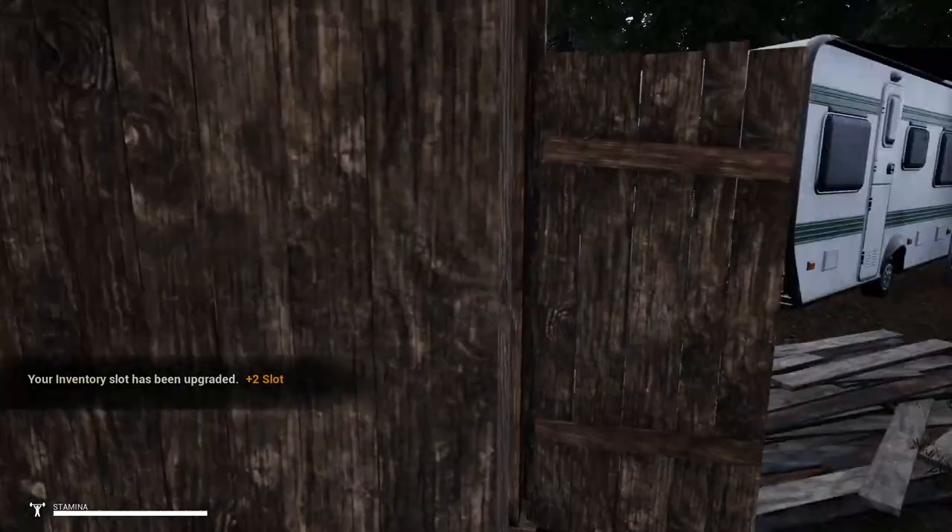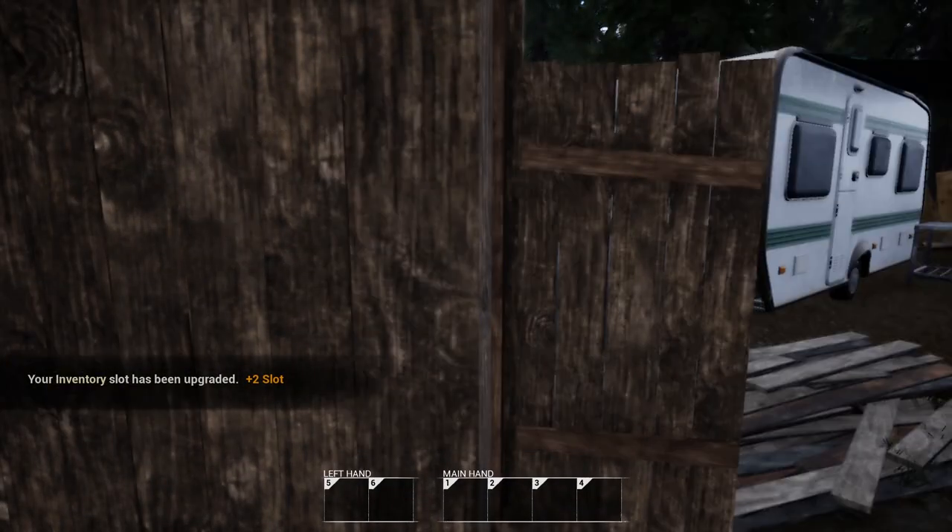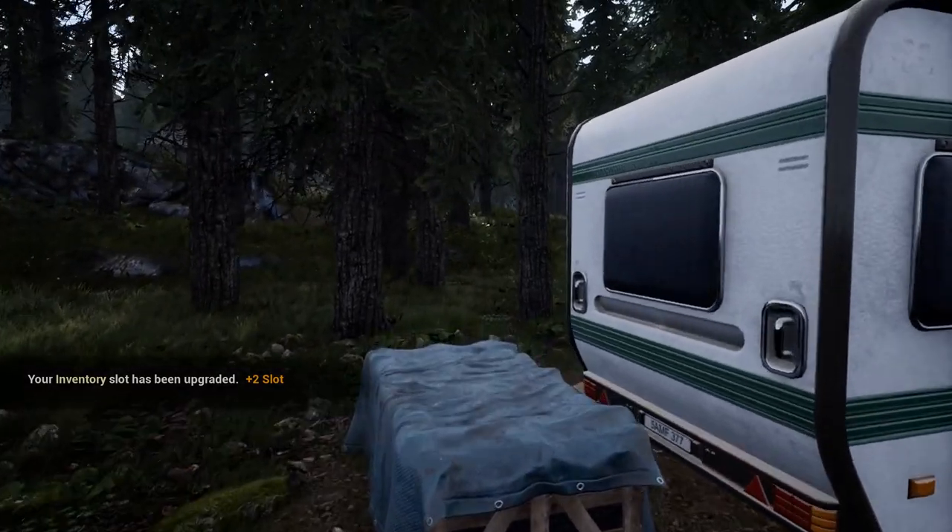A couple of houses right here, which is real nice. We'll go check those out. The thing about the infected is we don't have to worry about them in the day because they burn up in the sun. So they hide in dark places like inside houses, and they do come out at night. You've got to get into a shelter at nighttime and try to survive. Backpack upgrade — very nice, two more slots. Eventually we'll find them all and have all of our inventory spaces unlocked.